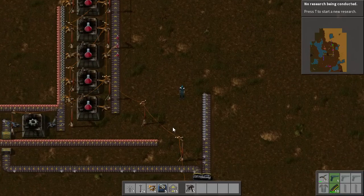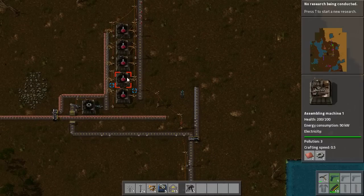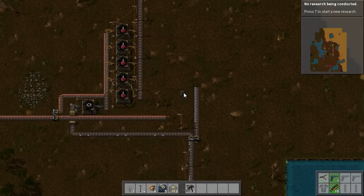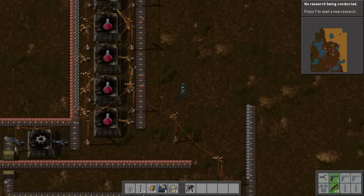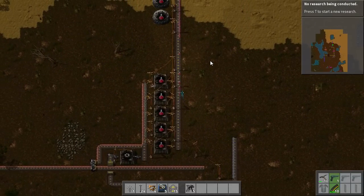Hello and welcome back to this series on Factorio. We are running through a few key game concepts and I am hopefully teaching you a thing or two. In this episode we are going to look at Green Science.